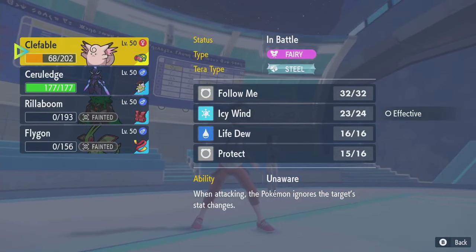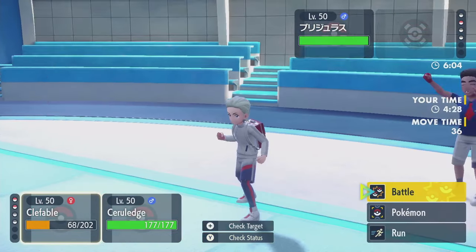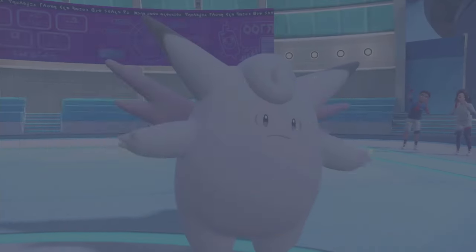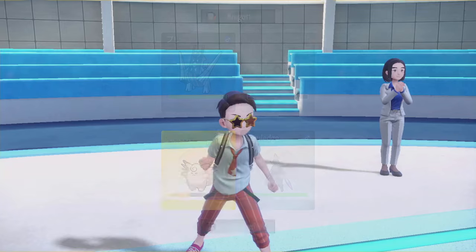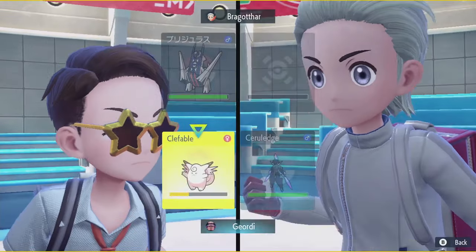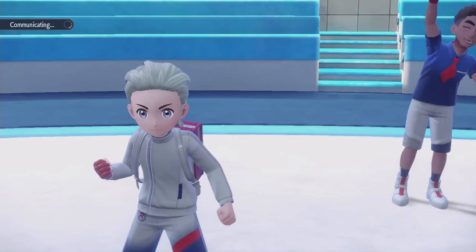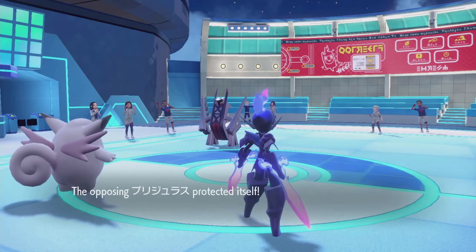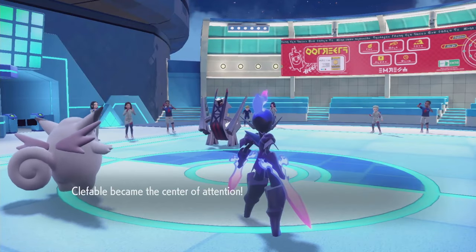Is my Clefable faster? I wanna click Follow Me anyway, and Bulk Up — cause they could go for Electro Shot here. Free Bulk Up! Thank you! That's beautiful. Serraledge, you got this. You totally got this. I'm gonna just Protect Clefable now. Follow Me, Bitterblade now. Bitterblade just cause it doesn't miss. The Poltergeist is stronger, but Bitterblade doesn't miss.